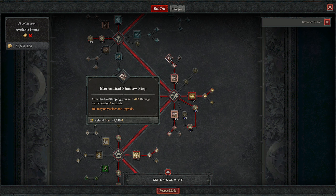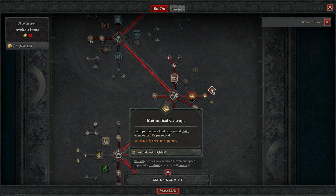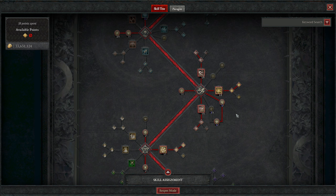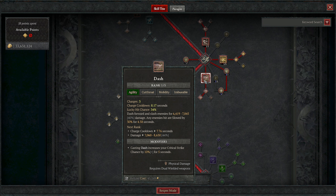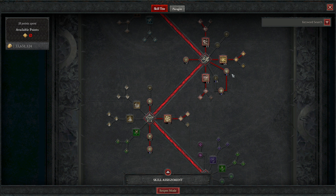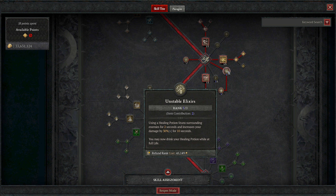Shadow step for mobility and also damage reduction. We have caltrops with the chill effect — again, we are a cold variant so we benefit from chill and frozen. Weapon mastery for more damage. Dash and methodical dash for more mobility. Unsavory elixir is kind of insane, and I always forget to use my healing potion, but if you use it you get 30% multiply for 10 seconds, which is insane.